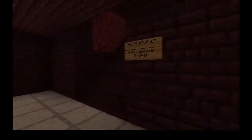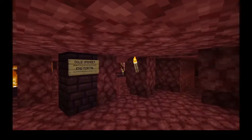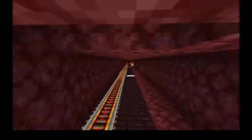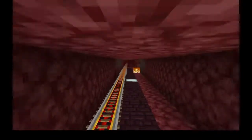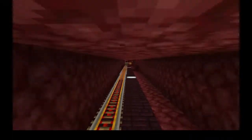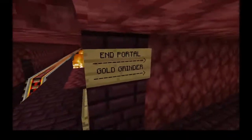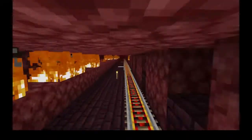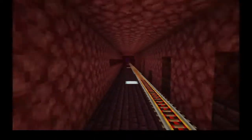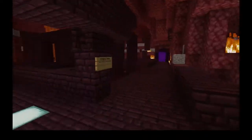Alright, moving swiftly on. You could go this way for the iron farm and the spider farm, but we're actually going to go back to the intersection and then take a right. Gold grinder. The public spider farm should be to our left — yeah, here it is.